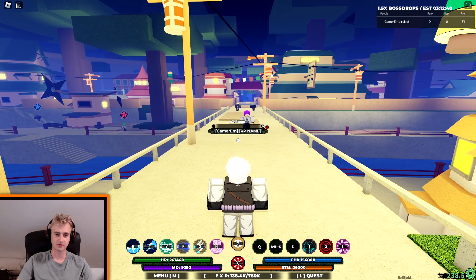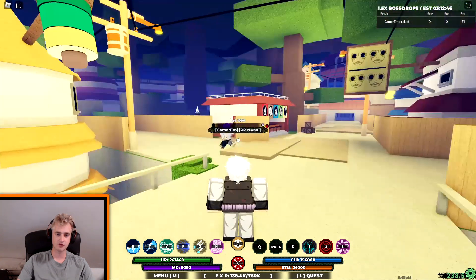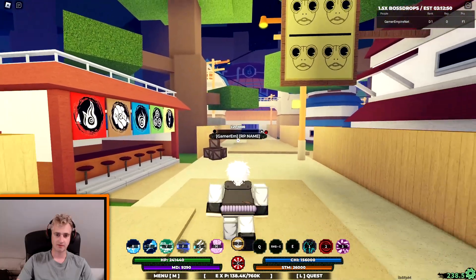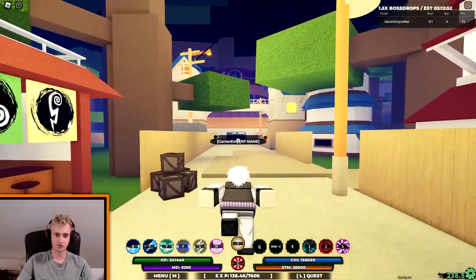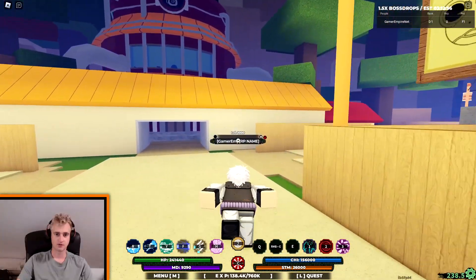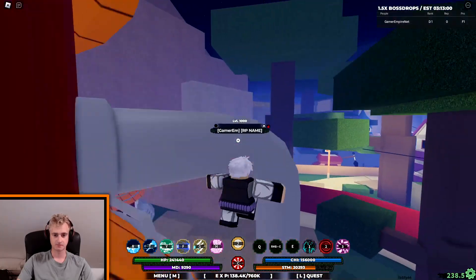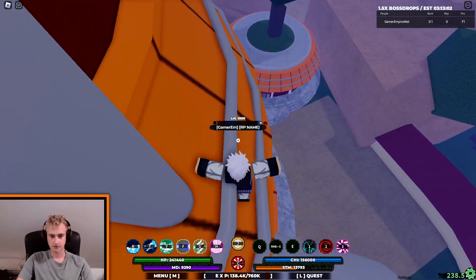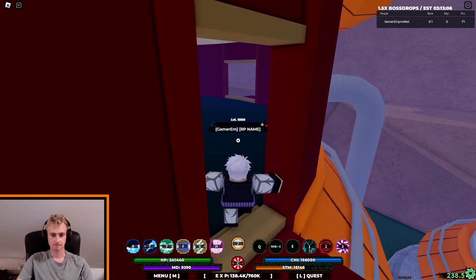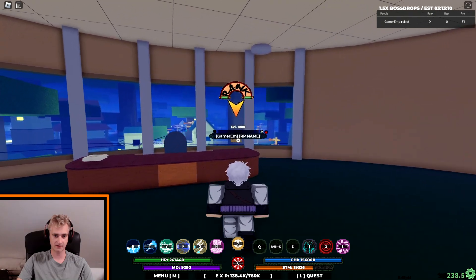I'm going to show you how to rank up now, and then afterwards go over the different boosts you get from ranking up and the different ranks you can reach. To rank up in Shindo Life, go to the Ember Village, come to the ramen shop right here, then follow the path all the way down to the Hokage office. Once you reach it, jump up to the entrance and come inside to the scroll that says rank on it.